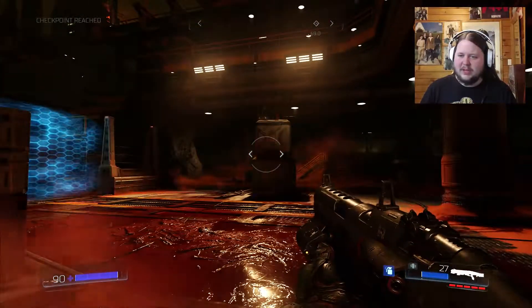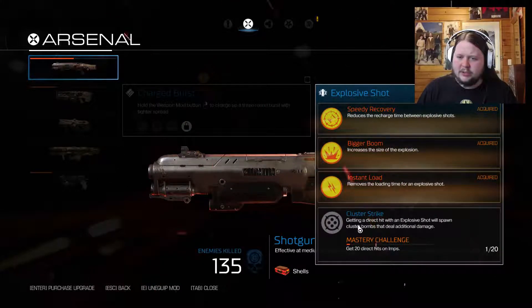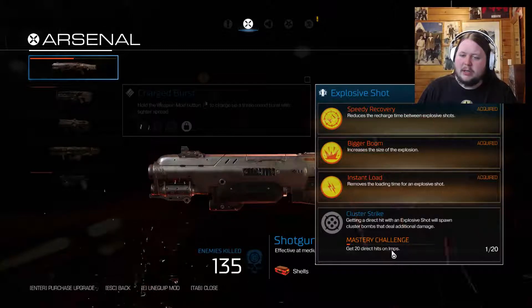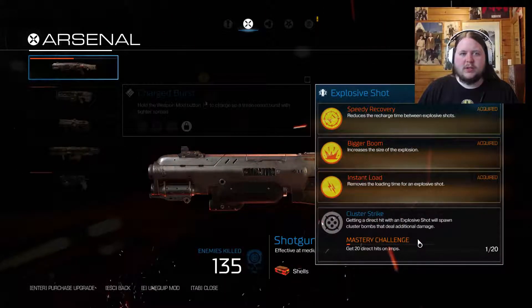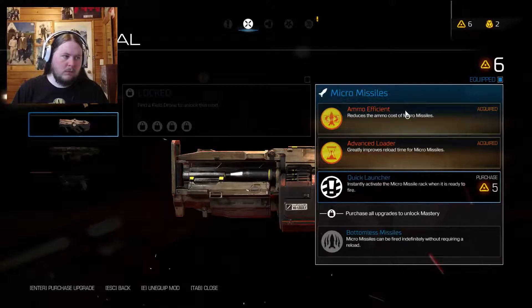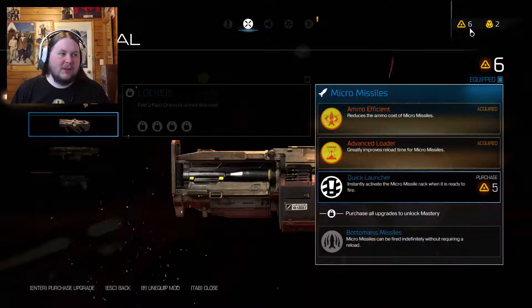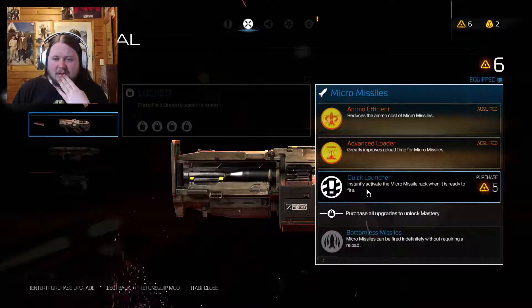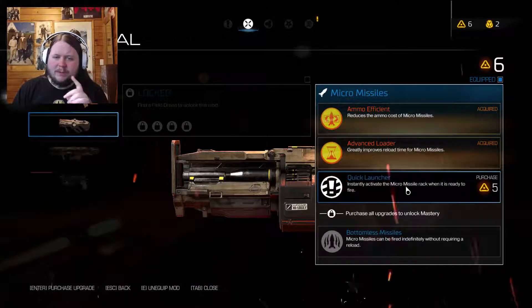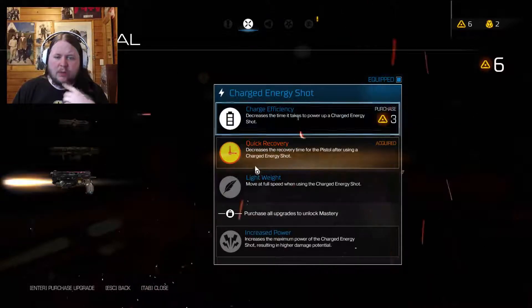Oh what's that — weapon mastery, cluster strike! Getting a direct hit with an explosive shot will spawn cluster bombs that deal additional damage. To get that I need to hit at least 20 imps directly with grenades. And it might then also cost a certain amount to purchase. Okay, I fixed my screen — my OBS hotkeys aren't working entirely. I've got six weapon upgrade points and two suit points. I could get quick launcher which means micromissiles will fire straight away — I don't know if I actually like that idea.